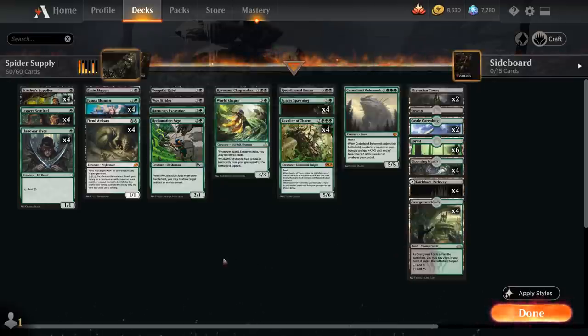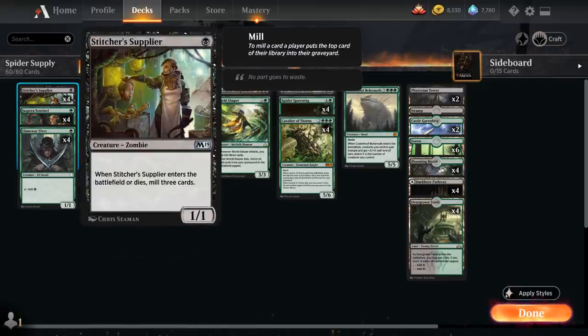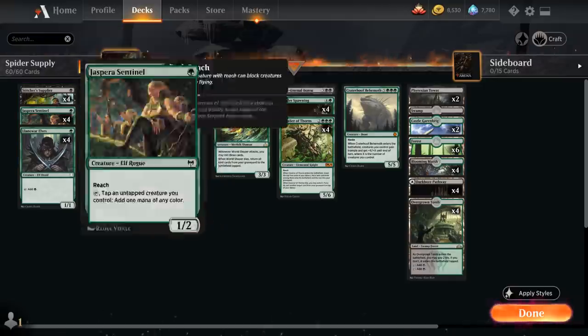The entire deck is dedicated to ramping and filling the graveyard, which is why at 1 mana Stitcher Supplier is one of the most important cards. It's a 1/1 zombie that when it enters the battlefield or dies, we get to mill 3 cards.